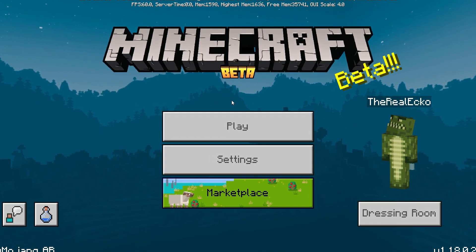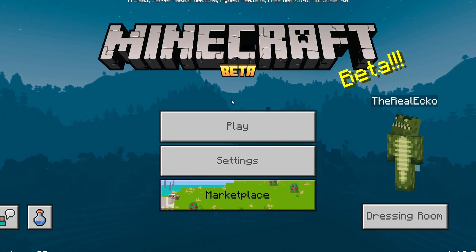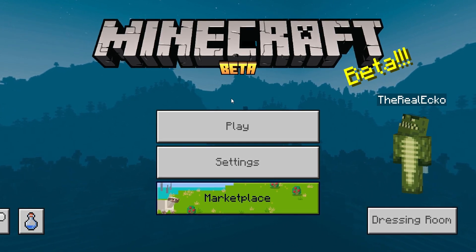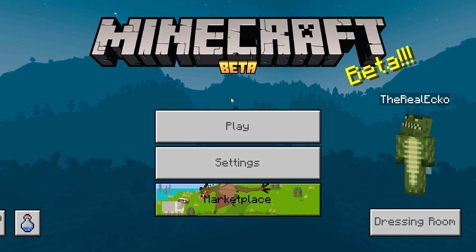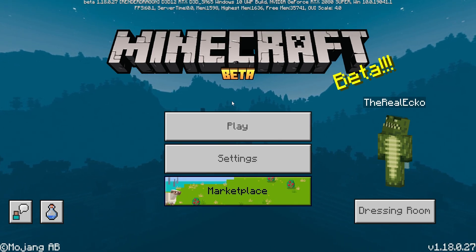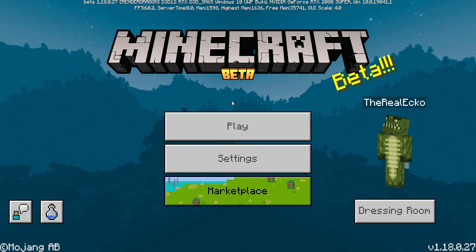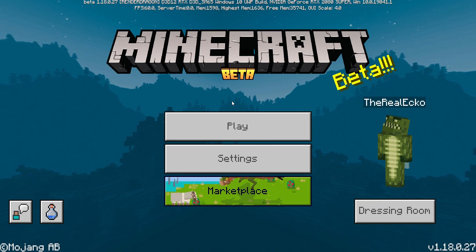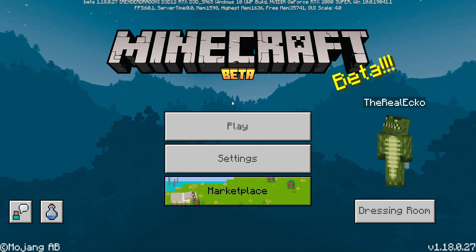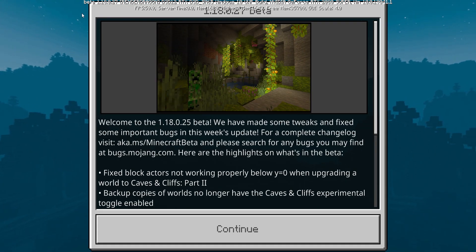In this beta we only have a handful of changes, but don't be complaining — a small beta means we're coming to the end of the 1.18 beta stages. That said, Minecraft Java is getting cool custom world types like amplified. When is this stuff going to come to the Bedrock version? As an old school Minecraft Console Edition player, we did have amplified in that version, but it's not in this one.